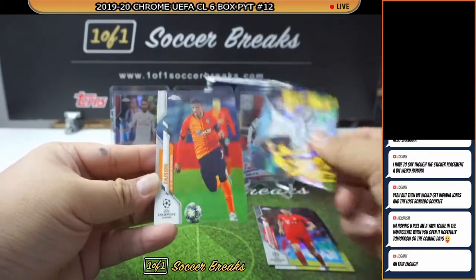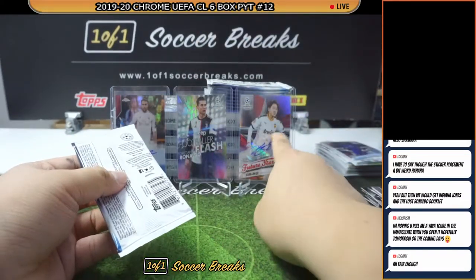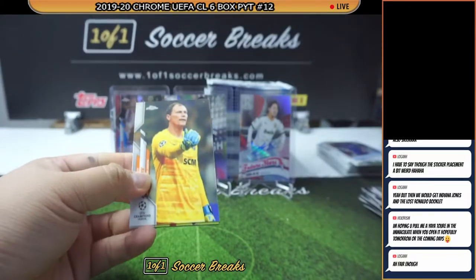Denea, Lewandowski, Messi, Suarez, and Tyson. They could just put it across straight, but I guess they want to follow the alignment of the words on the card itself.